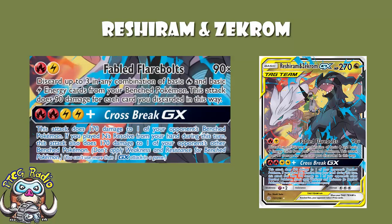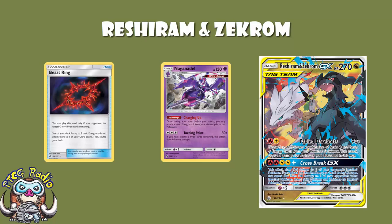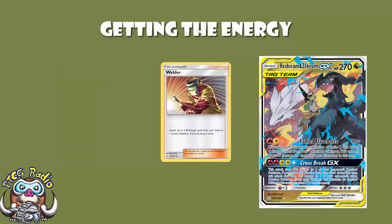We're not using Naganadel here. This isn't a build where we use Naganadel to get a bunch of energy out using Beast Ring — it's not that build. How do we get the energy? We get the energy through supporter cards. This is pre-rotation, though honestly there are very few cards here we particularly care about losing — this will work fine post-rotation. We use Welder, which allows you to attach two fire energy from your hand to one of your Pokemon and then draw three cards. It sees a huge amount of play already.